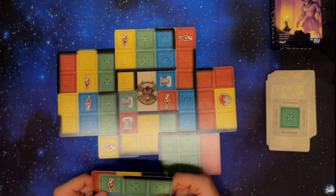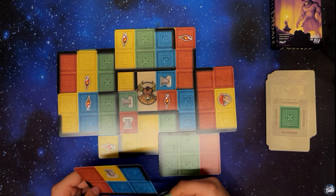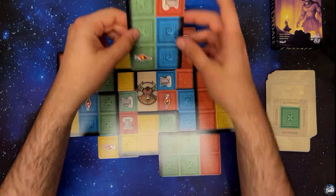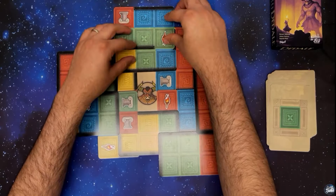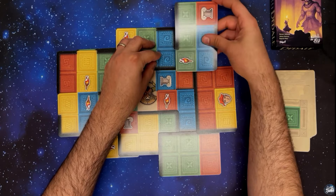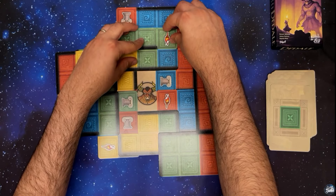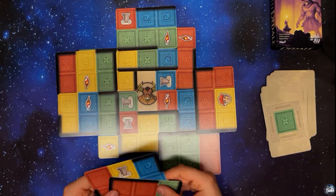Avec cette carte ou d'autres cartes pour entourer la salle. Une pose sur une carte verte — laquelle je vais mettre ? Je ne peux pas le faire comme ça. Par contre, je pourrais faire ça, mais ça ouvre trop de points d'entrée. Je pense qu'on va faire ça et partir un peu plus haut. On continue — toujours sur une dalle verte. Je vais faire ça, comme ça je ferme la salle ici.